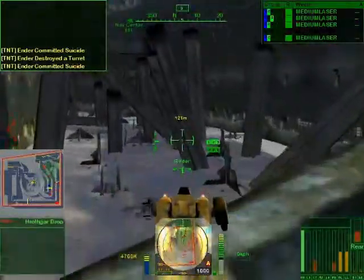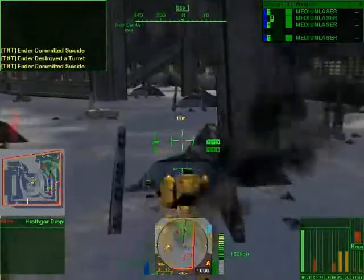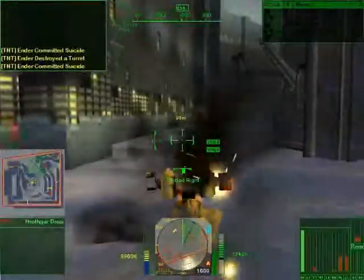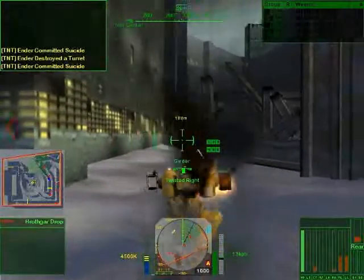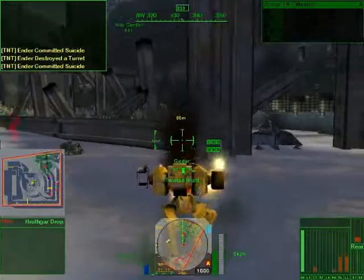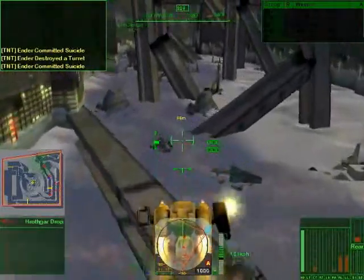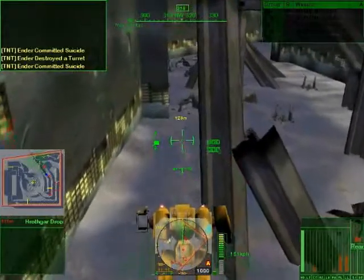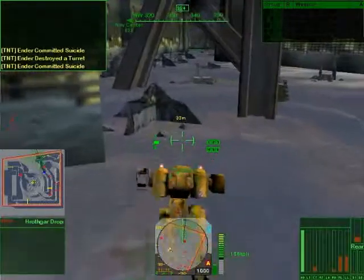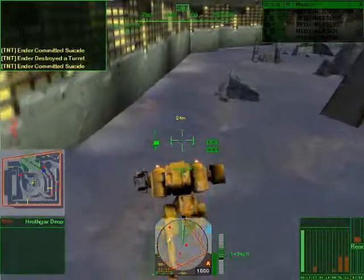We have the girder maze — there are a couple of different ways to weave in and out of here. Watch this section: if you can see through the smoke, this girder lays all the way across, so if you don't have jump jets that's pretty much a dead end for you. I'm probably not going to be able to get through here without hitting at least one more mine, which is going to do me in, but I'll try.